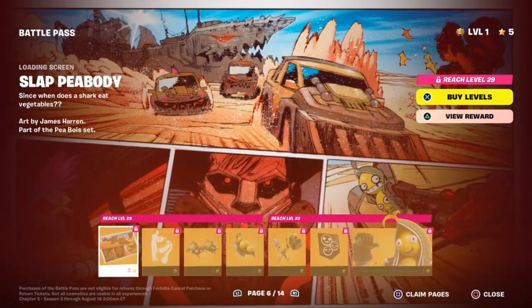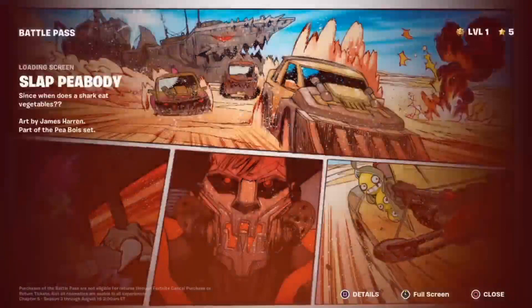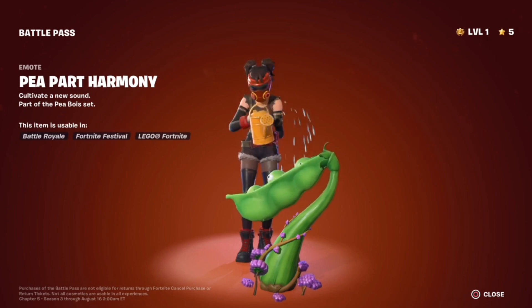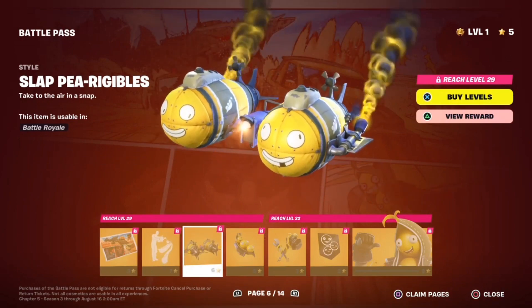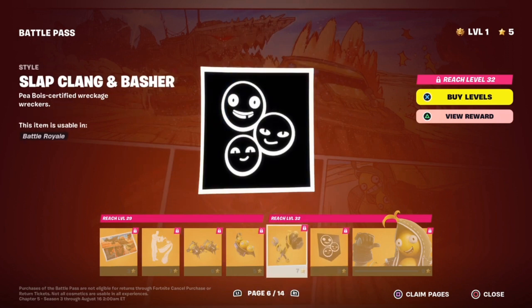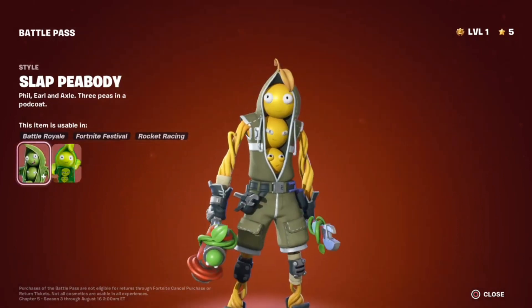On to page 6. We got the Slap Peabody loading screen. We got some cars going on. We got Peabody. We can also see the Tier 100 skin down in the bottom middle. The Pea Part Harmony Emote. Slap Peabody's Glider. The Peabody's Back Bling, but Slap Style. The Slap Clang Bashers — looks pretty nice. A Splat Effect — nothing special. Another banner icon, the Slap version.